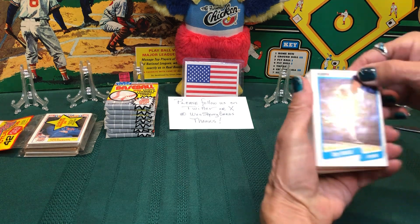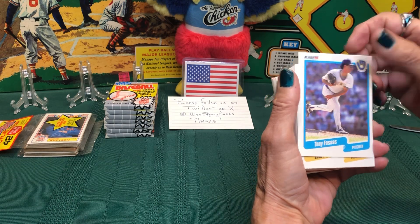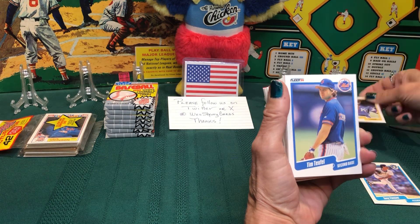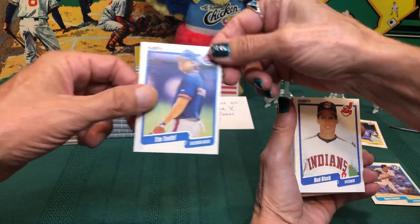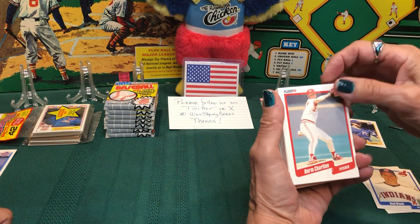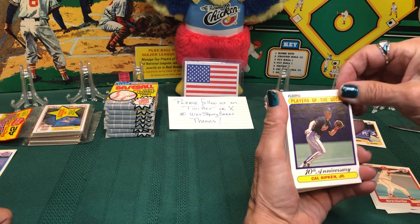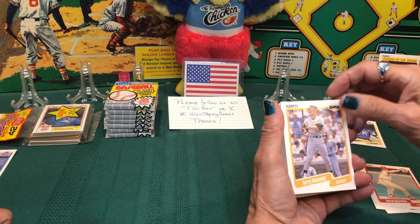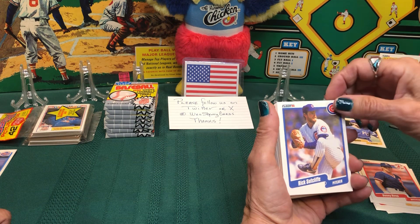Let's get started. We have Tony Fossas with the Brewers, and a Kansas City card right off the bat — Louis Aquino. And a Mets card — there you go. Indians, Bud Black, and Norm Charlton with the Reds. And Cal Ripken Jr. — the Player of the Decade insert. Nice!